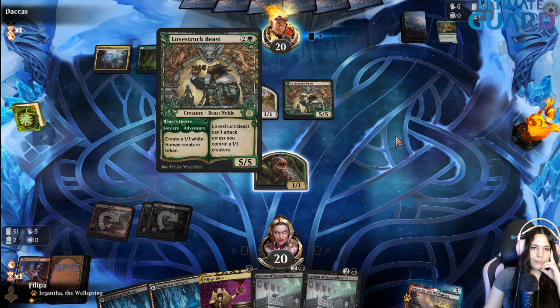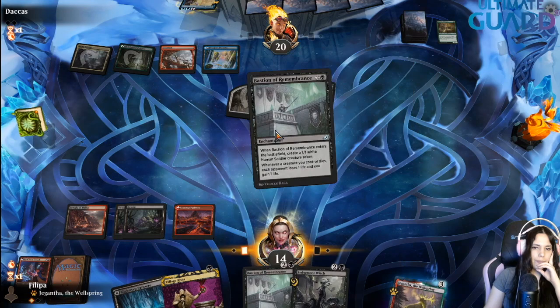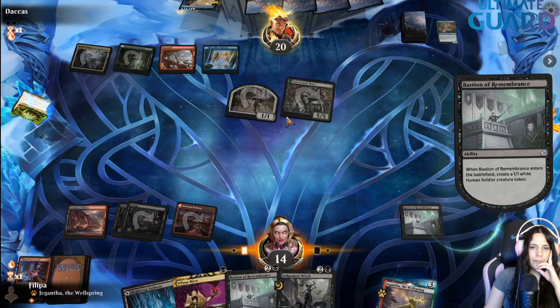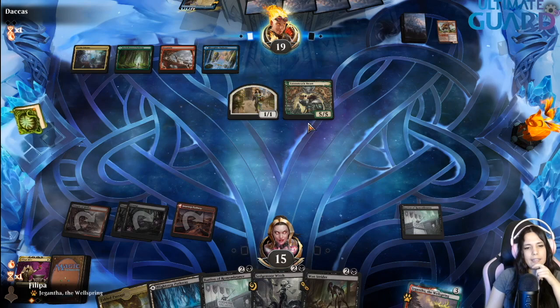They have Brazen Borrower — they're going for six damage, which is quite a lot. But we do have Bastion plus Village Rites. If they have Bonecrusher Giant, at least I gain one life and I deny them the Bonecrusher. I Village Rite it, draw two cards, gain one life, they don't have the Bonecrusher Giant. Woe Strider is okay, but we didn't get anything we really needed — we needed a two-drop.